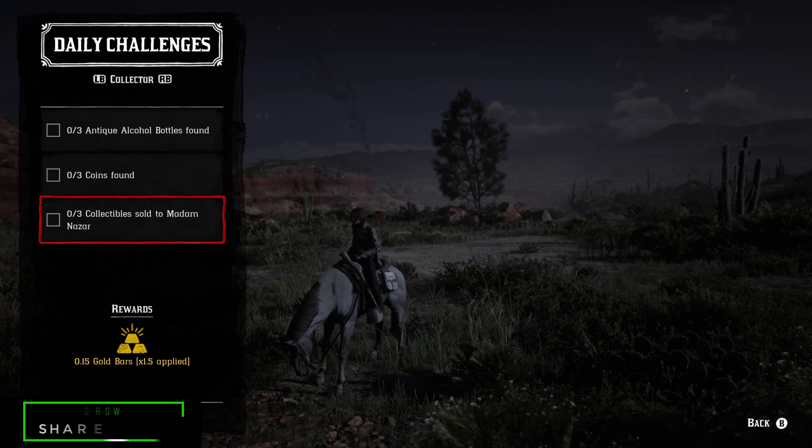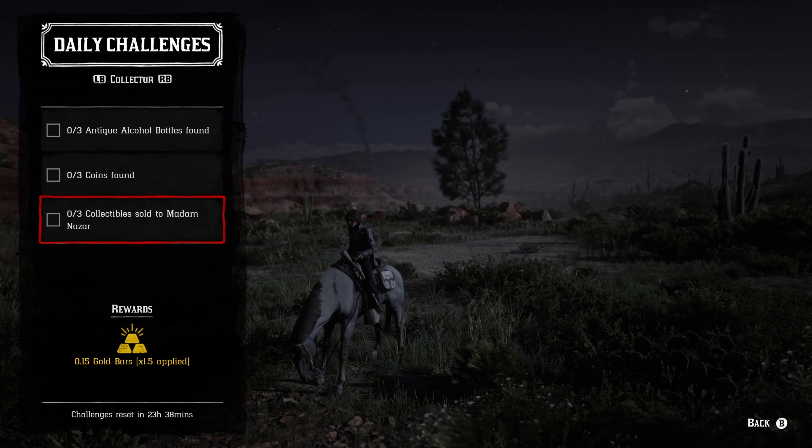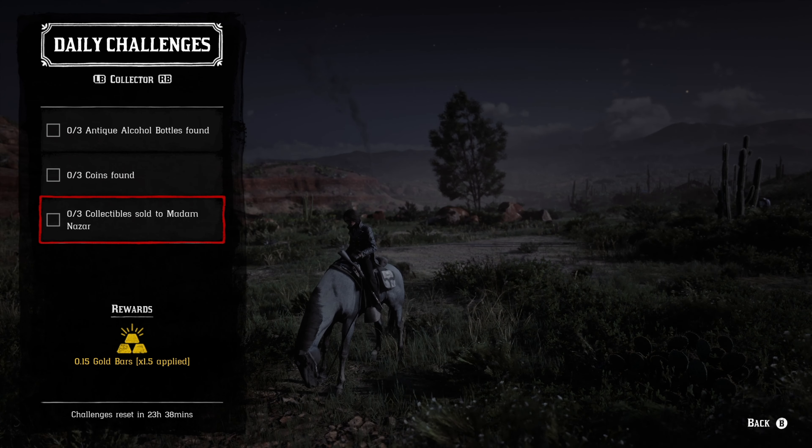In the collector roll, we have three antique alcohol bottles found — those are part of cycle number six. Coins are part of cycle number five, and then you have to sell three coins directly to Madame Nazar.